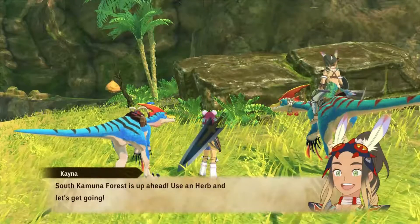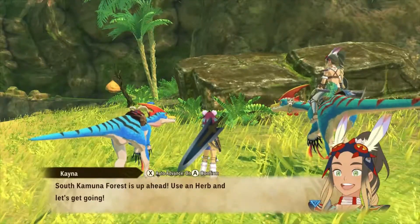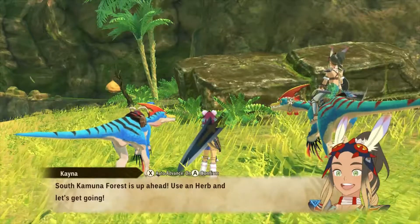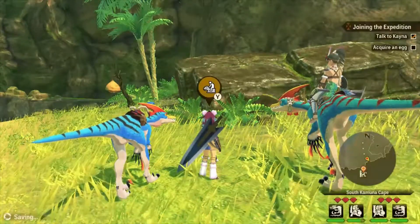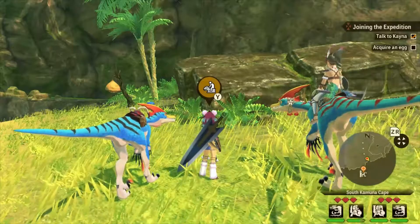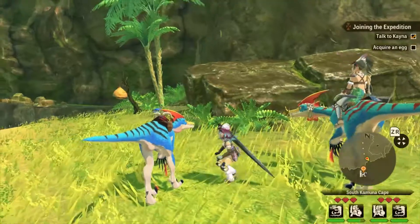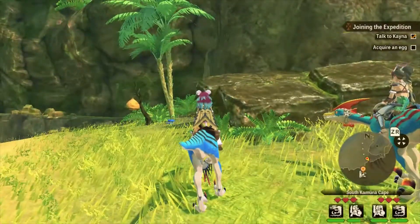Kana says South Komuna Forest is up ahead. Use an herb and let's get going. So I guess I press the pause button... no. I don't know how to do it. Maybe the minus button. No, I don't know. Anyway, let's go on our way.